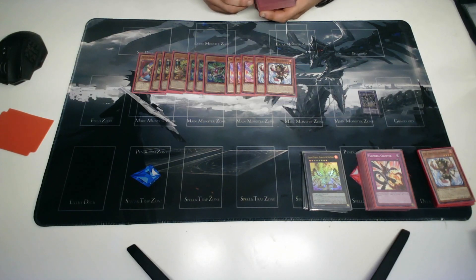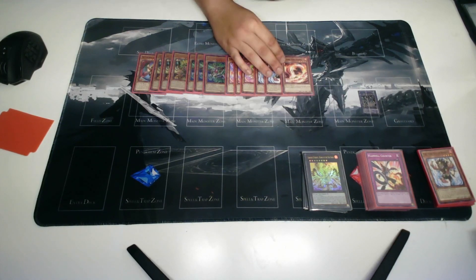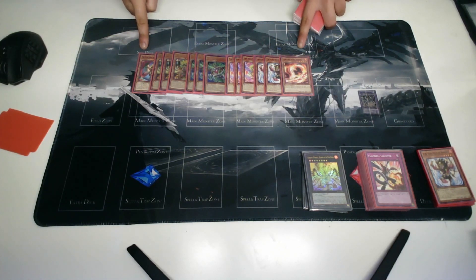This card is what I have in place of the third Barong — it can be used as an interruption when you summon Garunix on your opponent's turn, or even on your turn if you're trying to break a board. I do think these two cards are very good in this build because you don't have all the combo potential and extra deck monsters to pick up the slack.